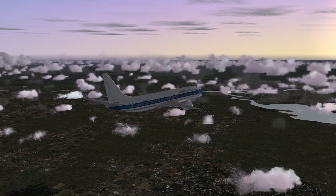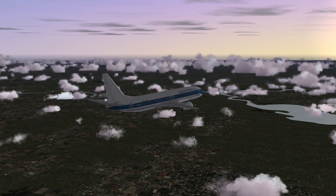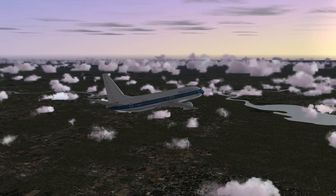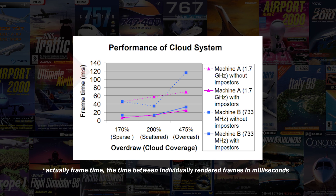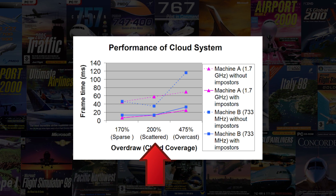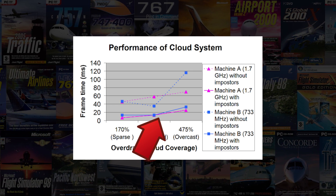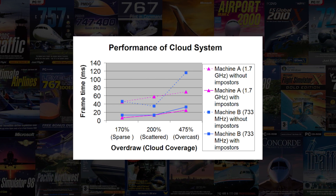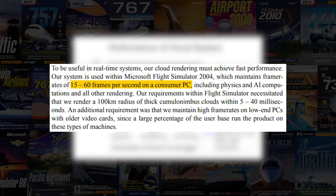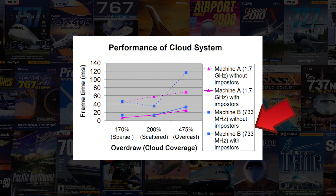Despite their disadvantages, imposter clouds were very important for adequate performance with the best visual quality on older hardware, as demonstrated by a graph showing frame-per-second performance on the y-axis and various cloud cover scenarios on the x-axis — showing the massive performance gains some computers experienced with imposter clouds versus without them. Throughout development, the team had a goal of maintaining at least 15 frames per second on the most limiting hardware tested: a 733 MHz CPU.